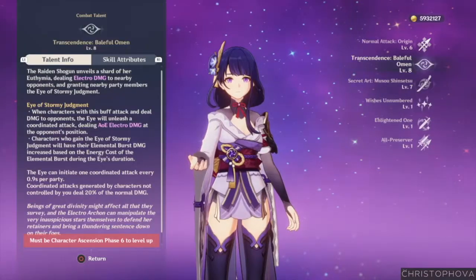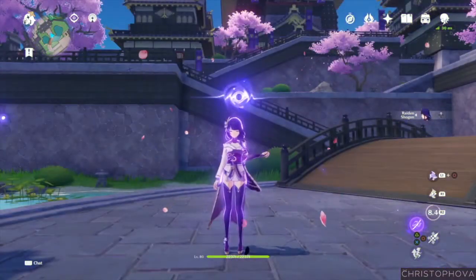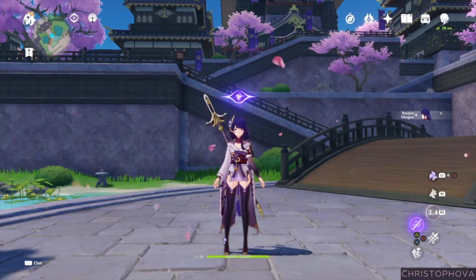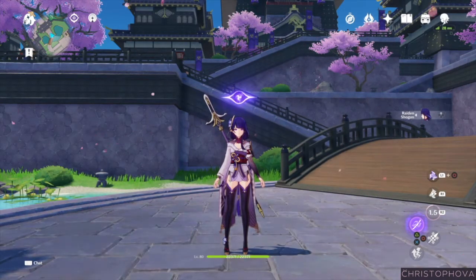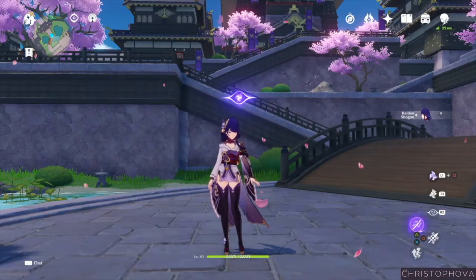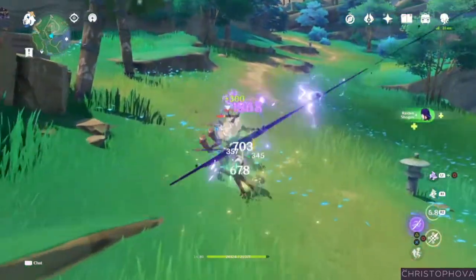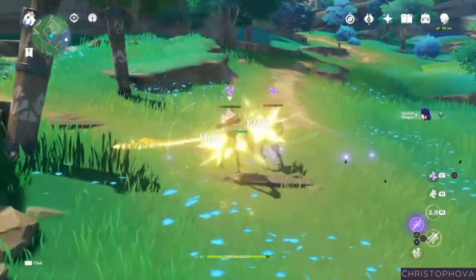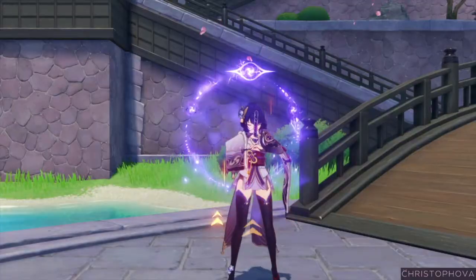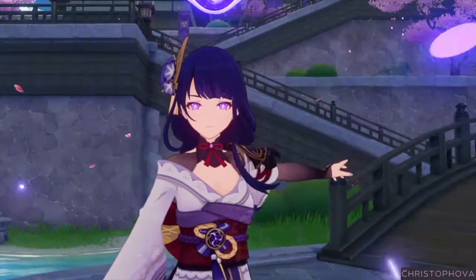For her elemental skill, Transcendence: Baleful Omen, the Raiden Shogun will unveil a shard of her Euthymia, dealing Electro damage to nearby opponents and granting nearby party members the Eye of Stormy Judgment. While present, the Eye of Stormy Judgment will unleash a coordinated attack with your active character, dealing AoE Electro damage. The Eye will also increase the active character's elemental burst damage based on that burst's energy cost for the Eye's duration.